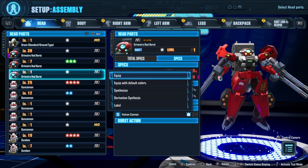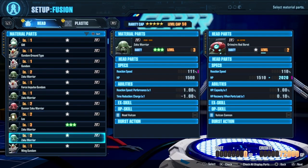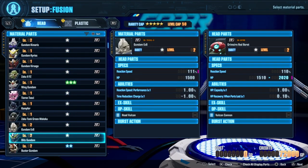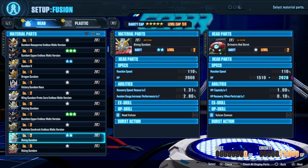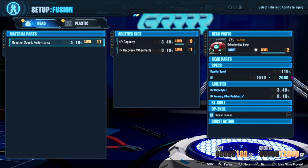Let's use this Grimoire Red Beret head as an example. We're gonna start with basic synthesize. The first way you can do it is by feeding a similar slot item to it. Let's say I want to throw in this level six Wing Gundam Zero Endless Waltz head. Due to the level difference, my Red Beret head will gain some XP and boost up to level two and three quarters, and it also has the ability to take traits off of that Wing head and add them to its own.